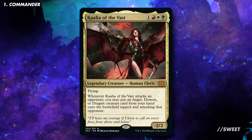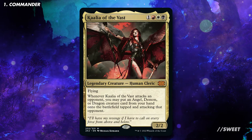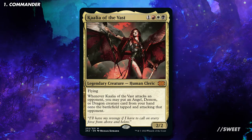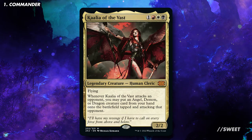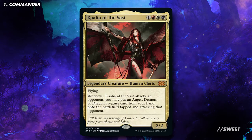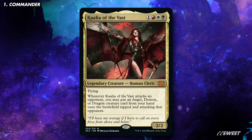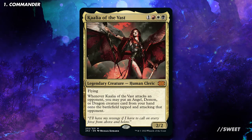In this video we're going to be looking at Kalia of the Vast. It is one red, white, black for a 2/2 legendary creature human cleric with flying. Whenever Kalia of the Vast attacks an opponent, you may put an angel, demon, or dragon creature card from your hand onto the battlefield tapped and attacking that opponent. Ever since Kalia was first printed back in Commander 2011, it's been one of the most popular commanders out there.